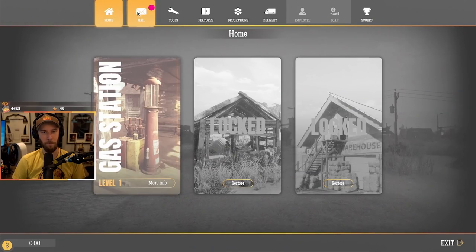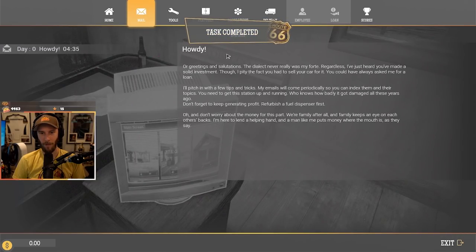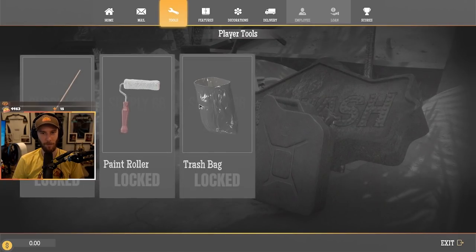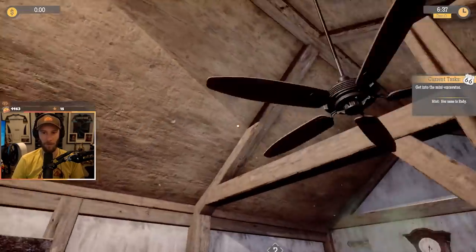Oh, this is a fancy computer. Mail. Okay. The dialect never really was my forte, regardless. I've just heard you've made a solid investment, though I pity the fact that you had to sell your car for it. What? Why would I do that? You could have always asked me for a loan. I love loans. I'll pitch in a few tips and tricks. My emails will come periodically. You need to get this station up and running. Don't forget to keep generating profit — refurbish a fuel dispenser first. And don't worry about the money — we're family, after all. I love money. And loans. Tools — locked. I'm going to try to stick to the tutorials because it looks like there's a lot going on in this game.